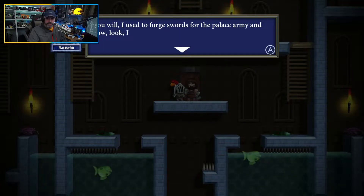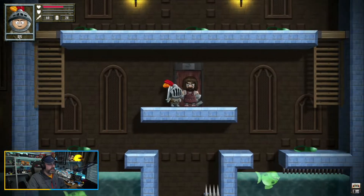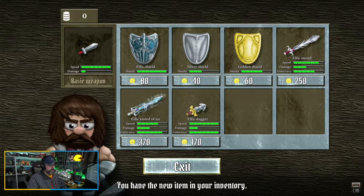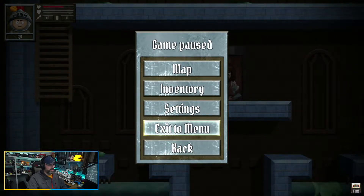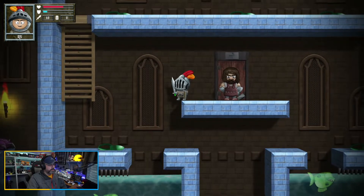I just realized my camera is in the worst possible spot — I'll put it down here. Entering the shop. So I can buy a wooden shield for 20 gold. Let's go for it — let's spend 20 gold and buy that wooden shield. Now, can we equip it? Gotta go to my inventory and equip. There we go, now we got a shield.